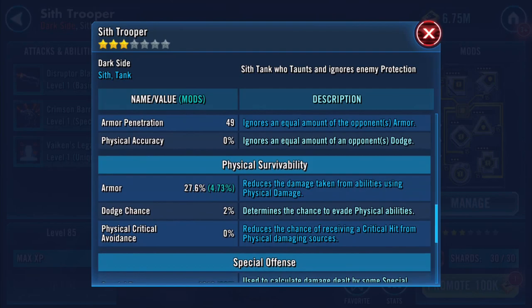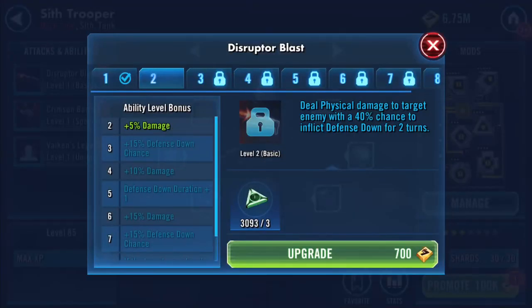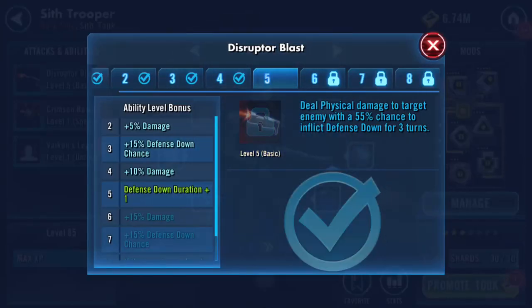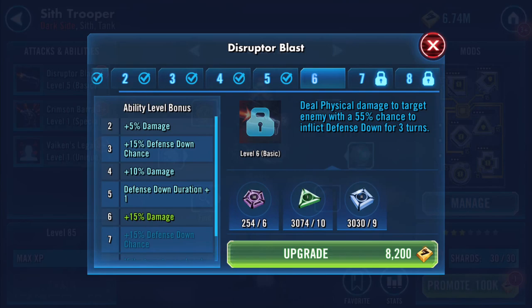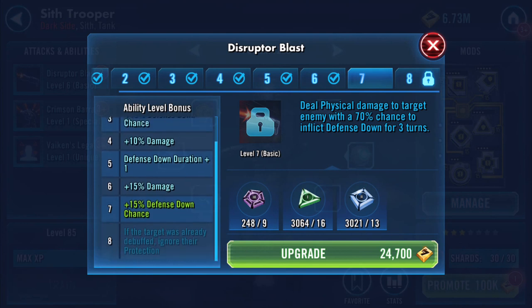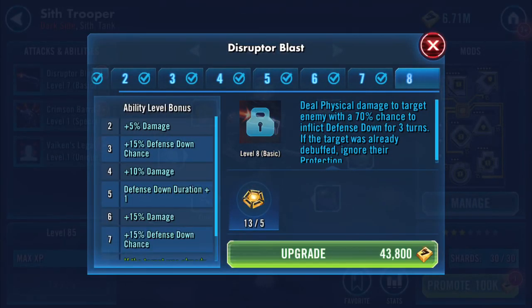I might have to try my gear 10 just to see what he's like. I'm not going to put any omegas on him, because I've got an option of deploying a zeta and I don't have many. I have 13 omegas, which is what I need for the zeta I'm thinking of anyway.